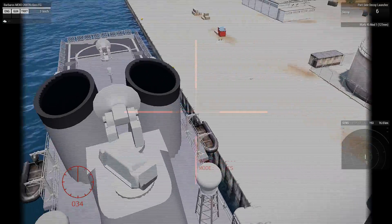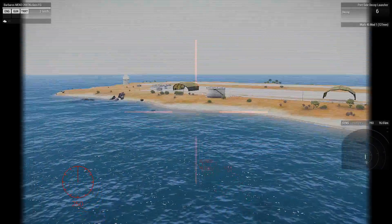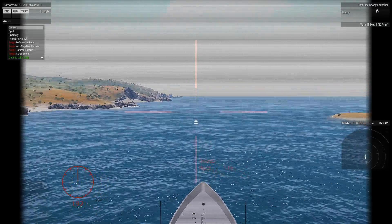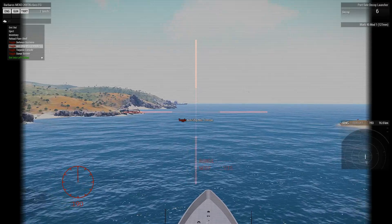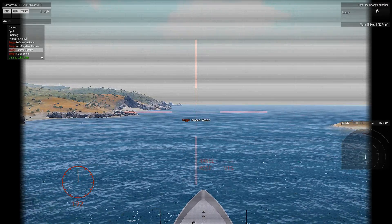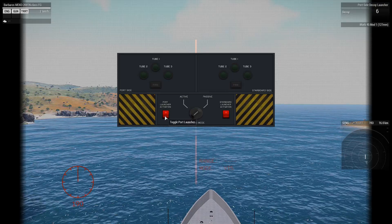We can launch decoys from up here. Interesting. We've got a crow's nest view from that seat. We can toggle defense systems and anti-ship missiles. Let's go look at the torpedo console — bring up the sonar.